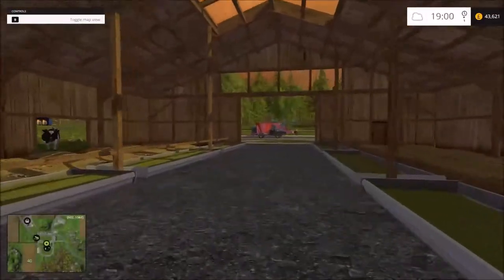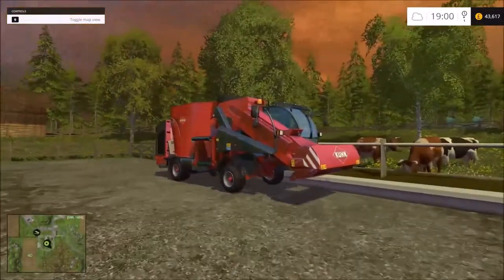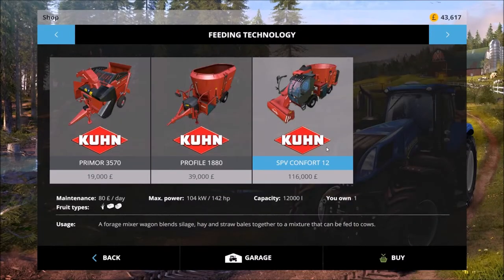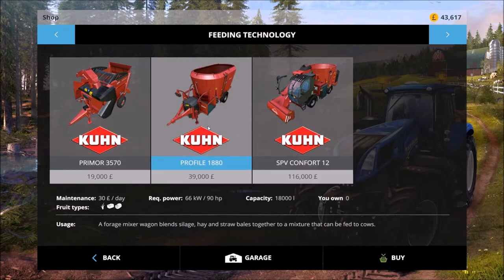So what you do is you can either buy one of these — I didn't start out with one, I had to save up some money to buy this. If we go on to feeding technologies, this is this machine. You don't need that to be honest, you can always use this, which is what I started out using, and basically it mixes the three ingredients for food. So what you need here is silage, grass, and straw.